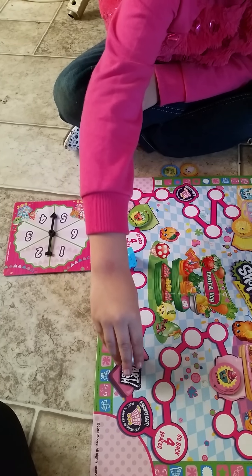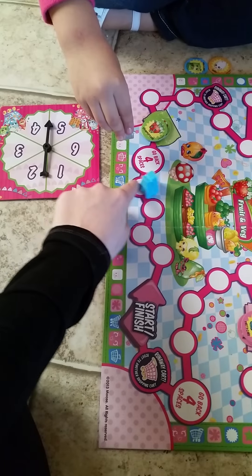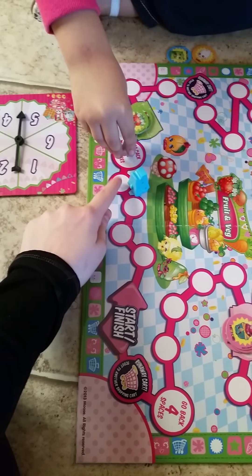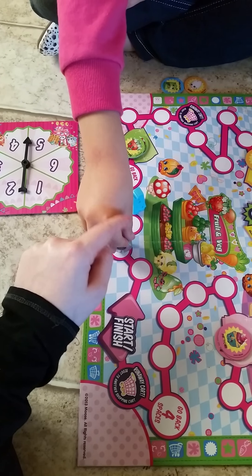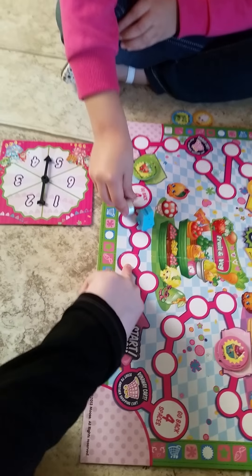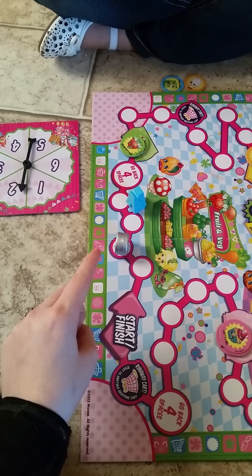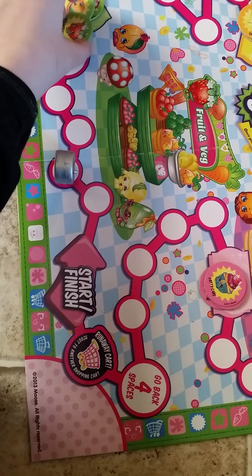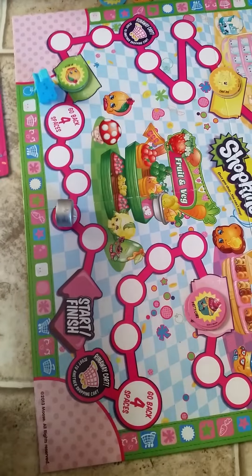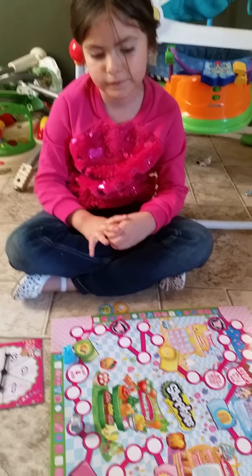Your turn, Violet. One — hi friend, pink. Okay, four: one, two, three, four. Your turn, Violet. Let me see — you go back four spaces: one, two, three, four. Two — one, two. I got a green token! Your turn, Violet. We're almost out of time — say goodbye to everyone. Bye! Please visit our channel for more Shopkins videos on Violet's channel. Thank you, have a good day, bye!